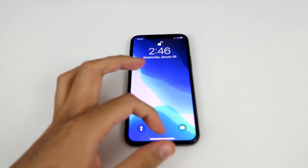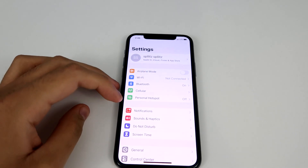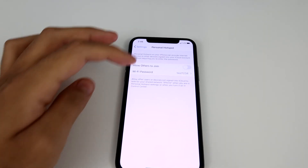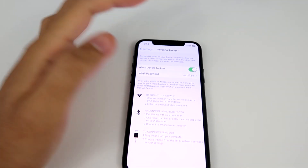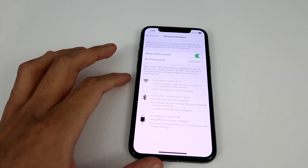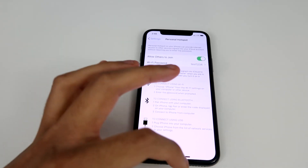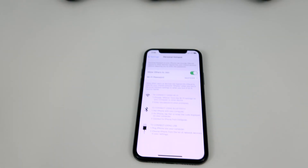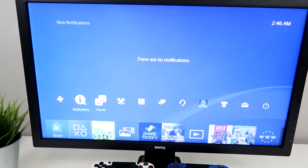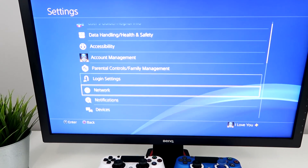Go to your iPhone, then go to your Settings, and you'll see Personal Hotspot right here. Go to it and make sure it's turned on. Make sure you leave your iPhone on this screen, because your PS4 won't actually find it if you navigate away. So just stay on this screen for now.